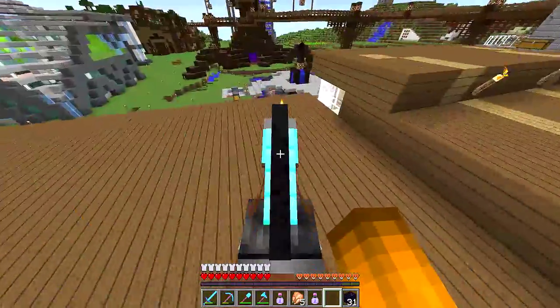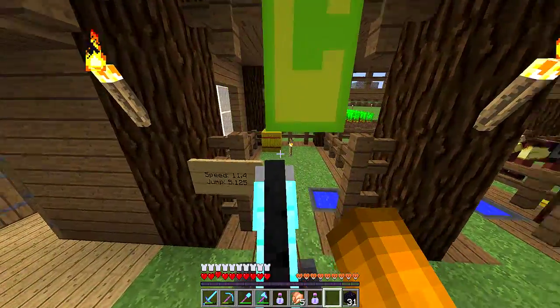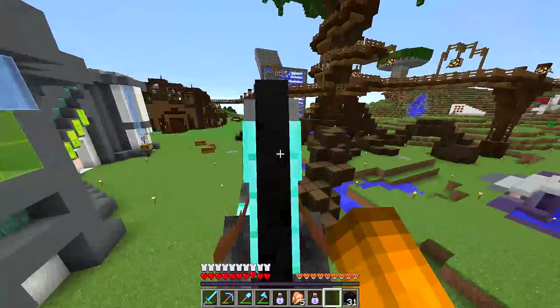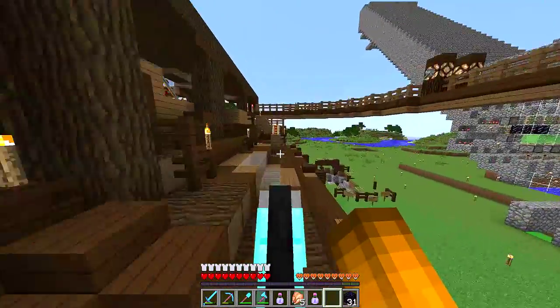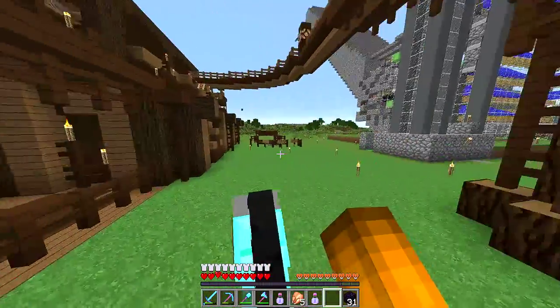He can jump five blocks — it's written on here somewhere — 5.125 exactly, that's how many blocks he can jump. He is a good jumper. The best jump is 5.5 and the worst is like less than 2. So this guy is pretty good at jumping. He can make it up here. That's insane. Look how high that is. That's crazy.